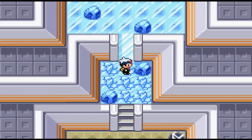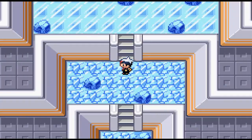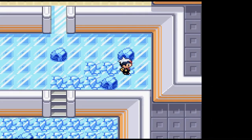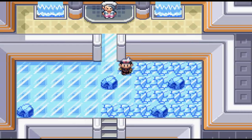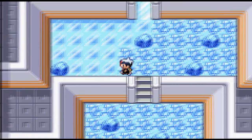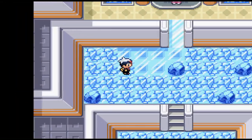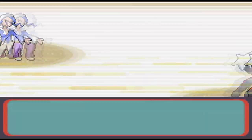Now we get back to our regularly scheduled gym and Elite Four run. I battle all the trainers under the ice for extra experience and I have to say this ice puzzle has to be up there for my absolute favorite puzzle in any gym in the entire series. But Wallace is going to put a stop to our high - the main reason being that he has a Water-type team and they'll resist most of my moves. It makes it an absolute slog.